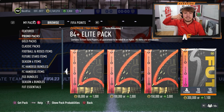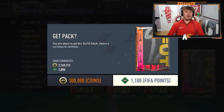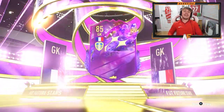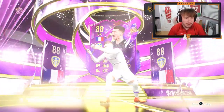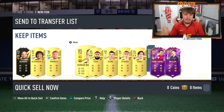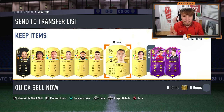Let's try one of these store packs — an 84 plus elite pack. I hope we see a future stars. We do in the first one. French goalkeeper, Kiefer — not Melier. I've literally just put this guy into an SBC; I might have to recover him. Anyone good behind him? We got two future stars! Trent Immobile anyway — four walkouts overall and three 84s. Not the worst for the first one.